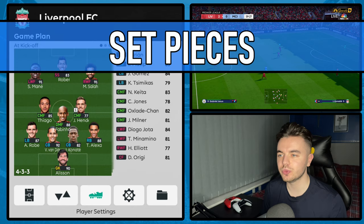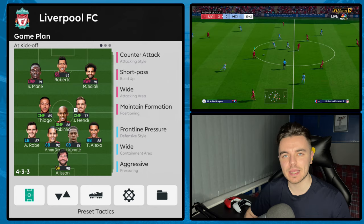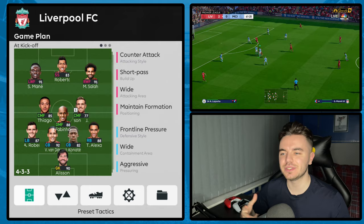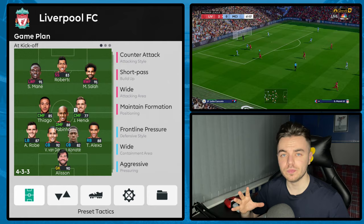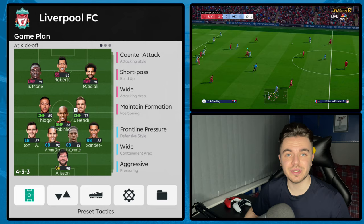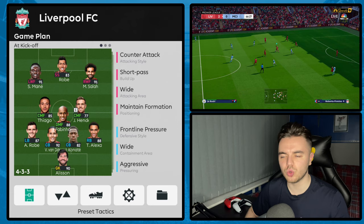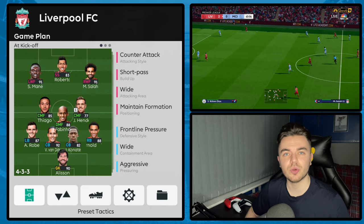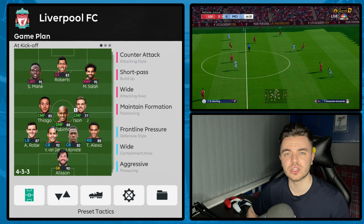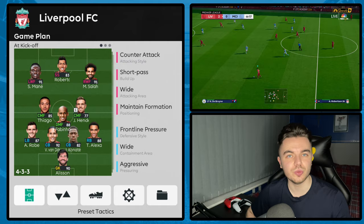Talking of set pieces — one thing to know is how they attack and defend set pieces in PES, which is a bit more advanced than FIFA. For attacking corners, they like to get players like van Dijk running onto the ball, making it hard for the opposition to pick them up in man-marking situations. I'll use the dash instruction a lot — it gets van Dijk using his physical prowess to get away from his marker and get his head on the ball. Defensively, Liverpool adopt zonal marking generally, so make sure you switch that to zonal for defensive corners and free kicks.